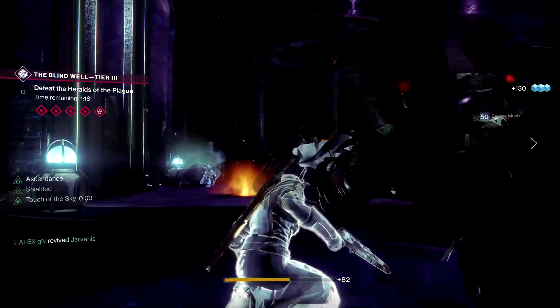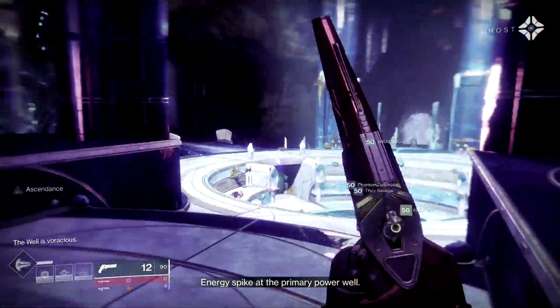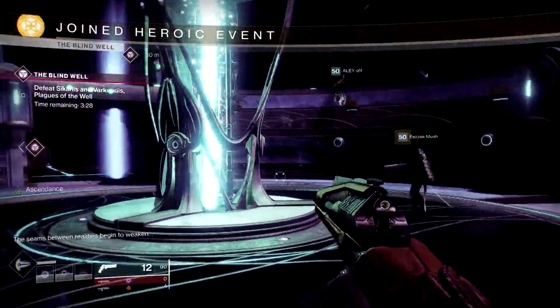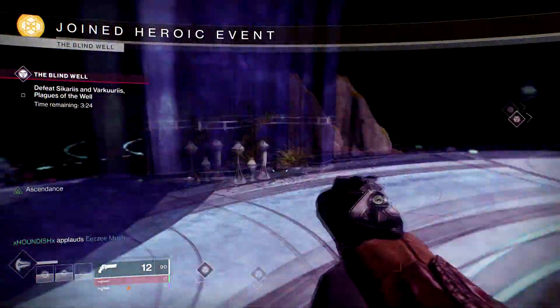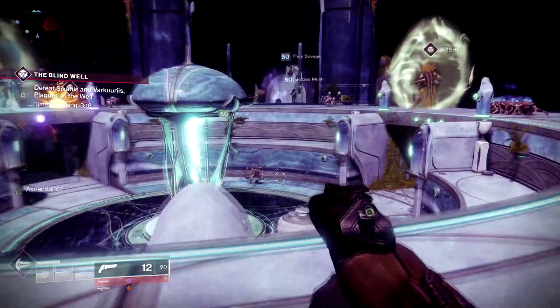To kick off the Heroic, once you've completed the tier three you have a limited time to put the Unstable Charge into the Blind Well machine. You can get these from Petra as well, again using Dark Fragments. Once you put the Unstable Charge into the machine it will pop up as a Heroic public event.